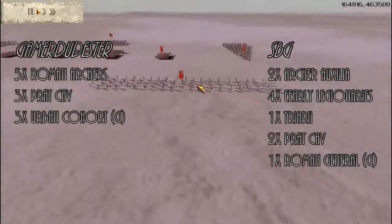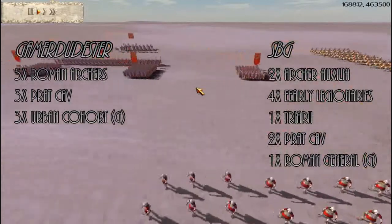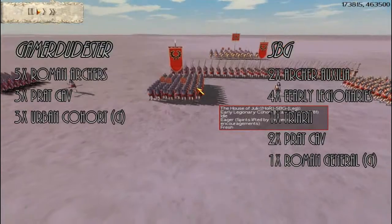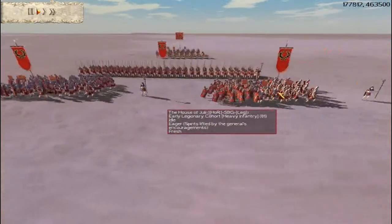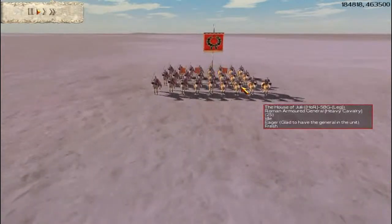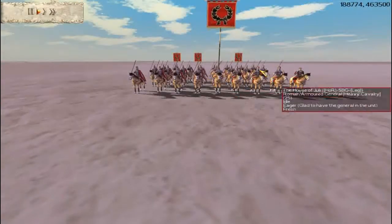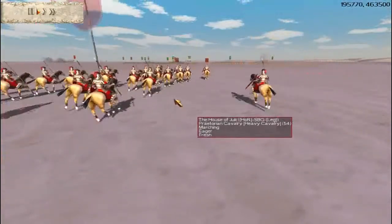As for my opponent, SBG, he has 2 units of archers with 3 upgrades each. He also has 4 units of early legionary cohorts — not urbans, my mistake — with 3 upgrades each. At the back, he has 1 unit of Triarii with no upgrades, and 1 unit of a 3-star Roman general. He also has 2 more units of Praetorian Cavalry, each with 2 upgrades.